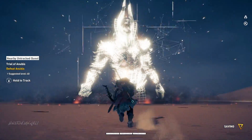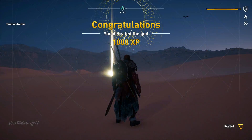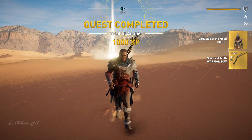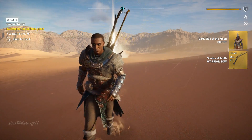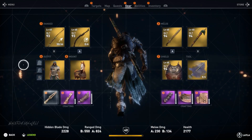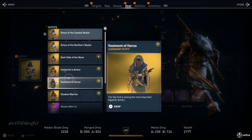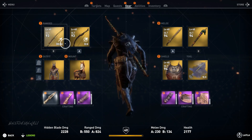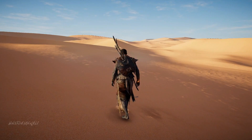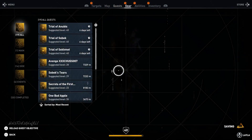To get the fourth item, you need to kill any god once you already have all the other items. In this case I killed Anubis, and I got the Scales of Truth, which is the new bow replacing the Jackal's Bow. You also get the outfit at the same time. So to recap: you need the Was Scepter, Tomb Protector, and Conductor of Souls before killing any god for the fourth item.